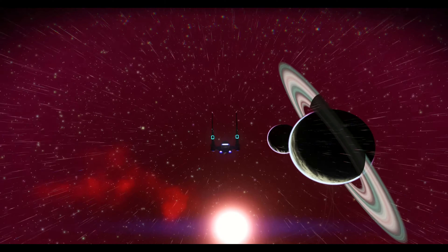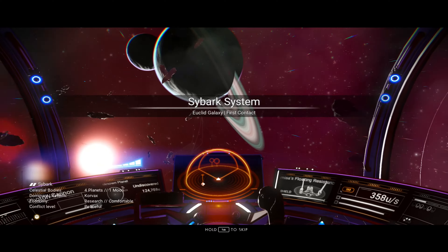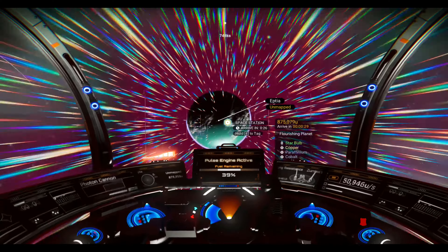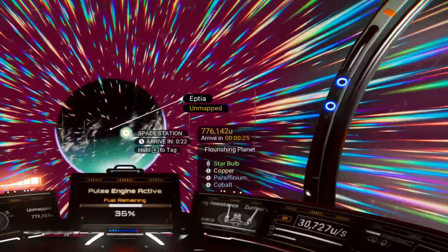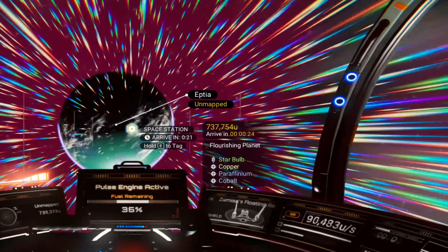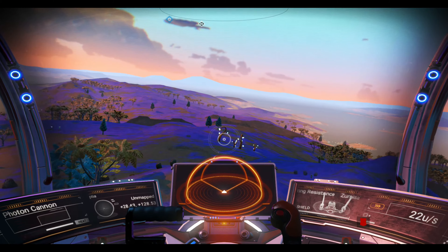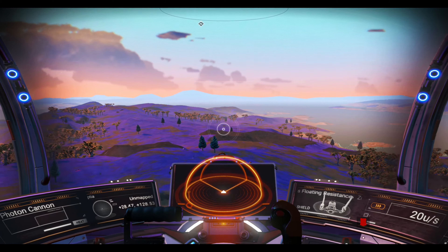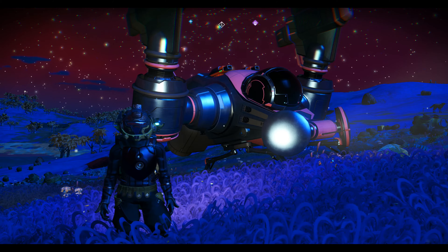Now that we've dropped into our other system, kind of orient yourself around the planets to see which one might be the Earth-like. Using our discoveries menu again, we get a general idea of which one might be the Earth-like planet. Taking a guess at this one and looking at the description to the right, it does look like it fits. Star bulb kind of gives it away, just a little bit, and the fact that it's flourishing. And take a look around — we've found our next Earth-like planet. So this method does work.